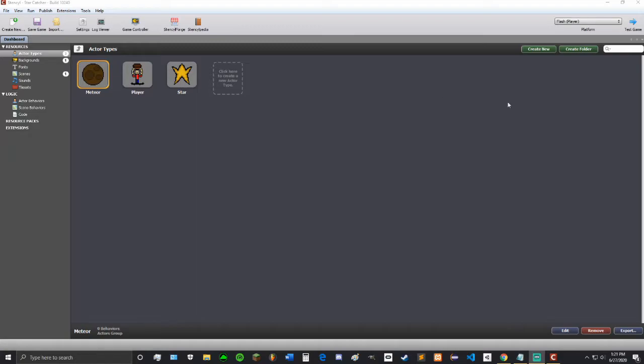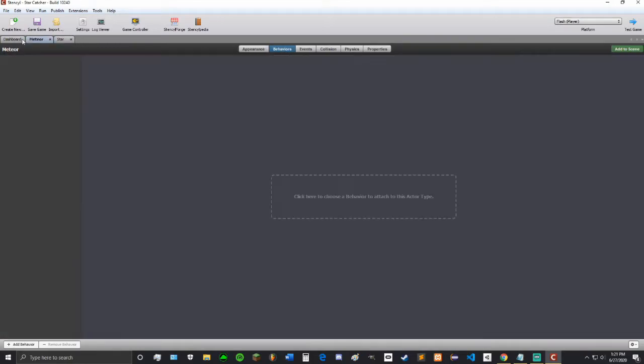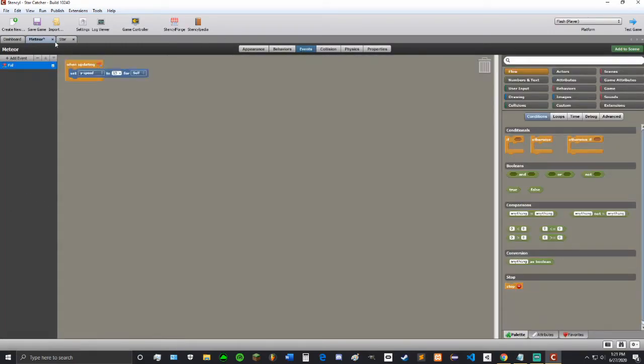The first thing we're going to do is make the meteor, so let's open up the meteor and the star because the code for them is going to be very similar. Appearance is good, behaviors is good. For the events we just want to copy the fall event and go into the events of the meteor and paste it in, and the same for the cleanup. I'm just right clicking to pull up that menu.